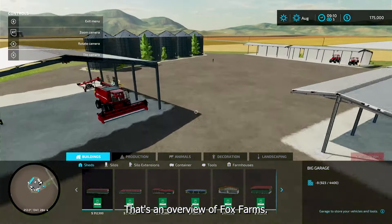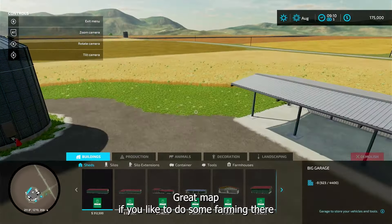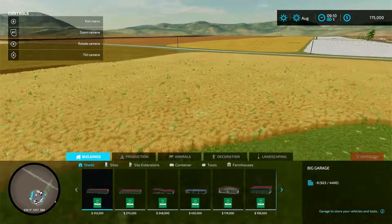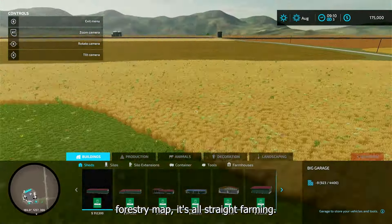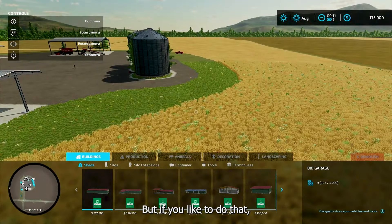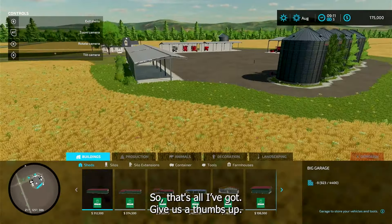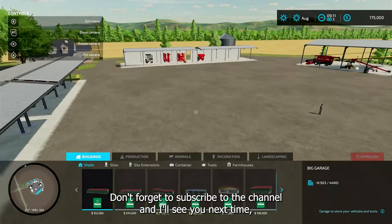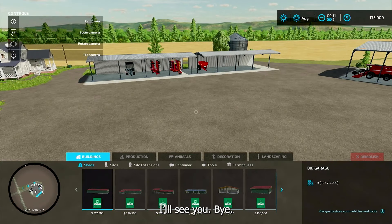So there you go, that's an overview of Fox Farms. Great map. It's not a forestry map, it's all straight farming, but if you like to do that, it's very, very flat, good farmland. Give us a thumbs up, don't forget to subscribe to the channel, and share the channel if you like what you see. I'll see you next time.